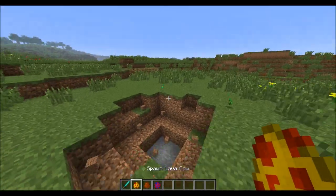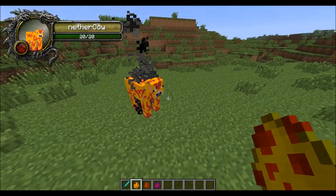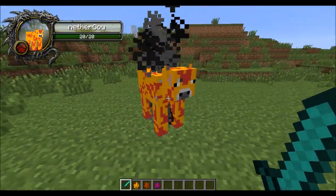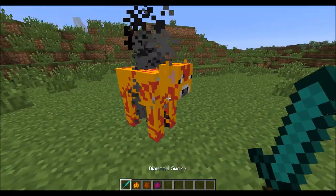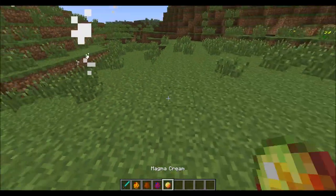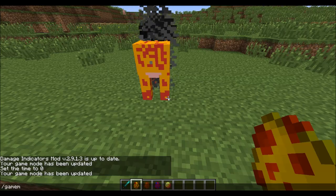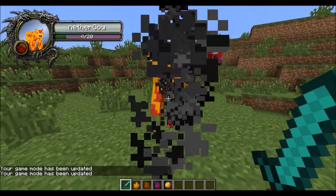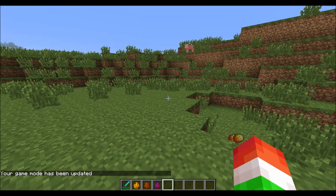Here we have the one and only the lava cow. He's going to look like he is on fire basically — because he pretty much is on fire, literally. This is the nether cow, also known as the lava cow. The damage indicator says he's a nether cow and he has 20 health. He's going to drop some magma cream. He doesn't attack you — just because he's from the nether doesn't mean he's going to attack you. He's a nice friendly cow. So this is an extremely easy way to get magma cream.